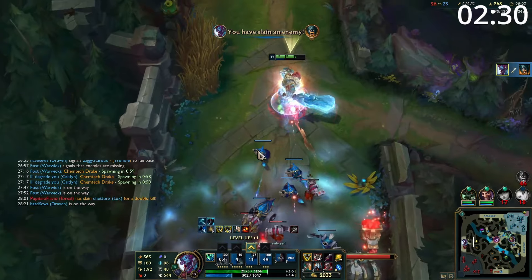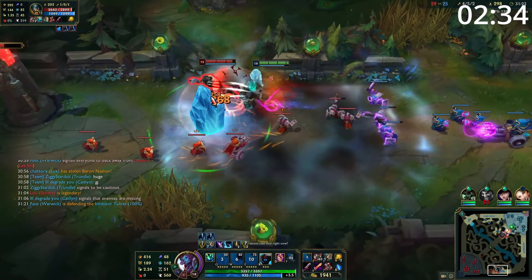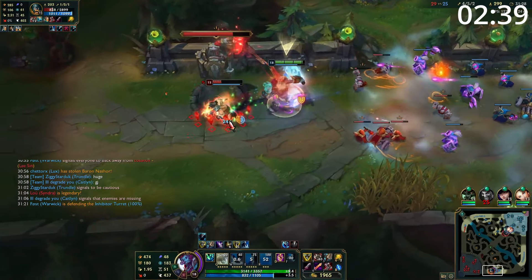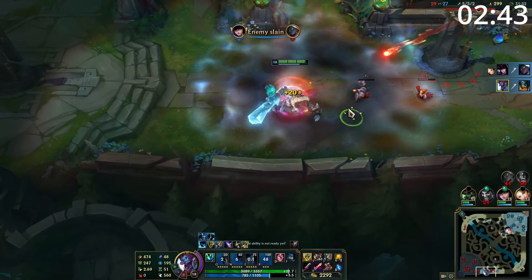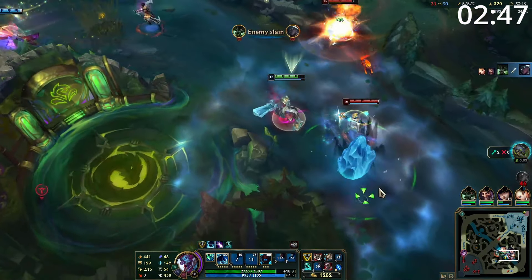Entering the mid game, you want to take your tower as soon as possible and start split pushing. You push waves and destroy towers incredibly quickly, and this is even more true after you get Ravenous Hydra and Hullbreaker. Keep split pushing for pressure, knowing if they send one person you can easily outduel them, if they send two people you can simply back up, and if they don't send anyone you simply take their base. All the while still having Teleport available to get into a teamfight if needed.